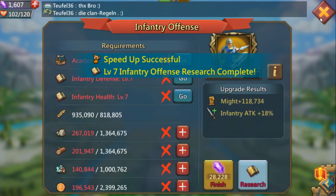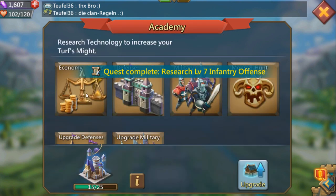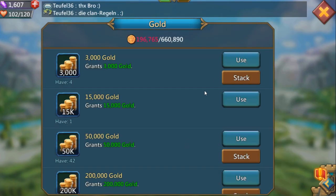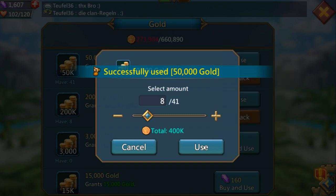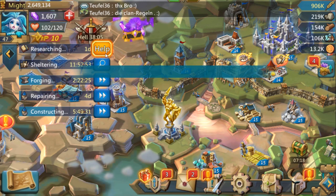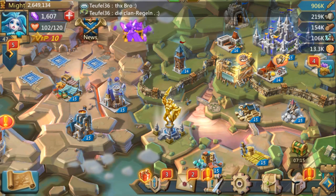Once this infantry is done, I'll go back and max out my resource tab. I'm going to spend my speed ups right now just to finish this, because I know it's only going to benefit me when I'm done. I'm not using these for any other reason — just stockpiling them. Level seven infantry offense completed. Now I'm going to go over to my economy tab and start researching all this. I need gold, and yeah I saved up a lot of gold so I can do stuff like this.